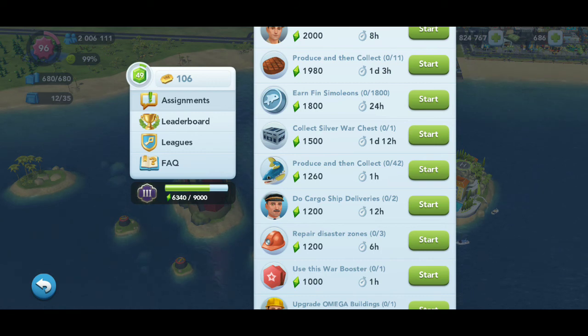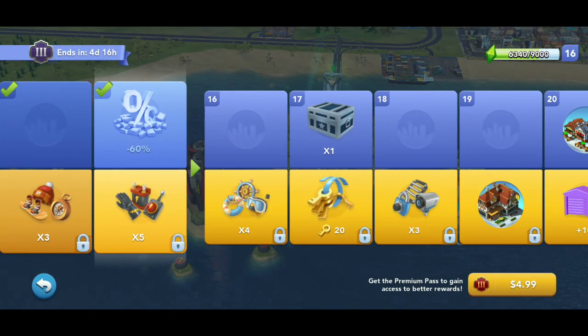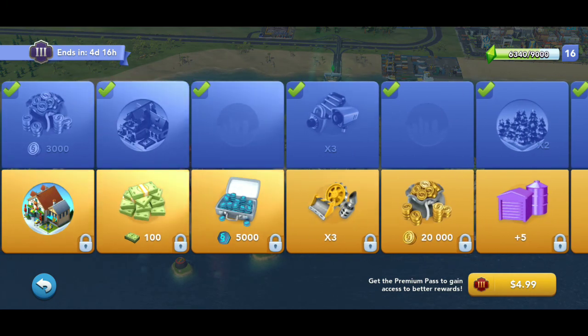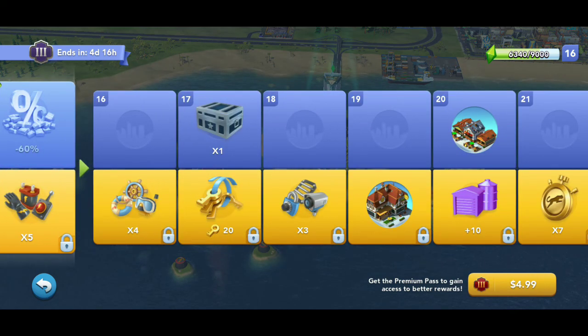This one here says collect silver war chest. If you go to your pass, I haven't unlocked it yet, but at the second tier or at the 17th level it has one of the silver chests. You guys can hold off on collecting these rewards and use them for your assignments. This goes for a lot of rewards — deep regional currencies, gold keys, coins, omega coins. Save those. Don't collect them until you have an assignment for them because it's a really quick, fast, easy way to get those assignments done.